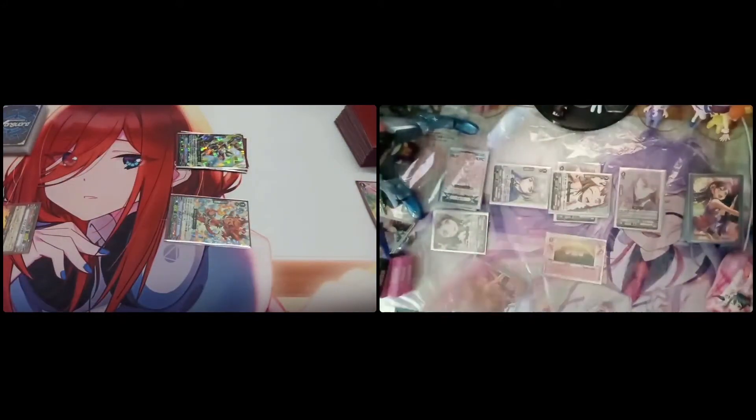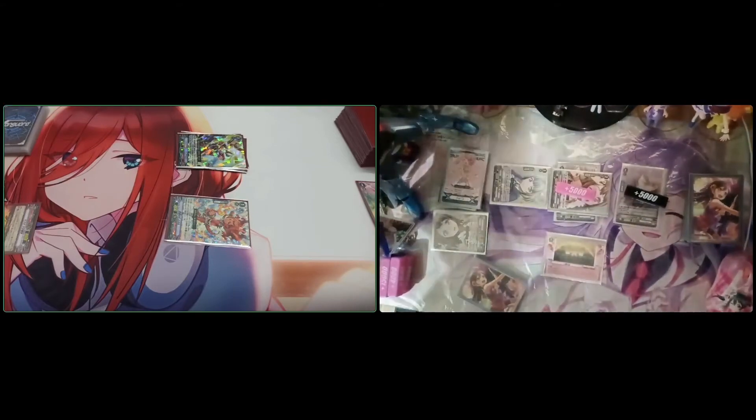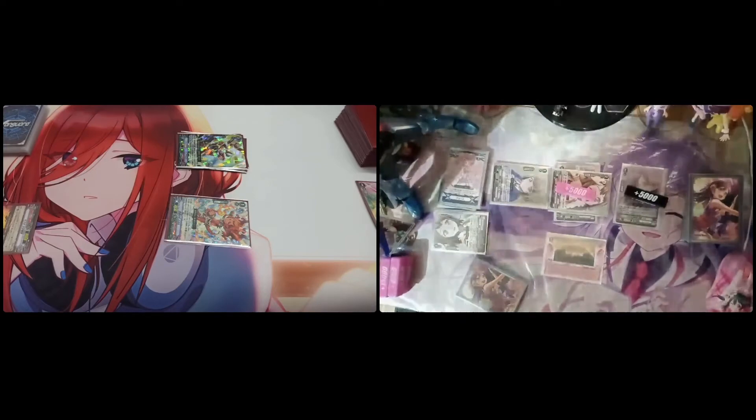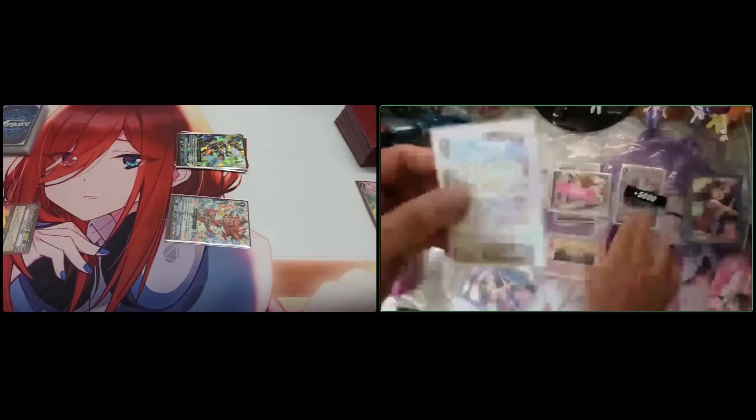Then attack vanguard — the biggest skill. My bad attack. She and the vamp plus party, so it's 15 to vanguard. Both sides 15. No guard. Check: drop, draw one, 10 to the rear. That's one damage. Damage check: critical trigger, all to vanguard.